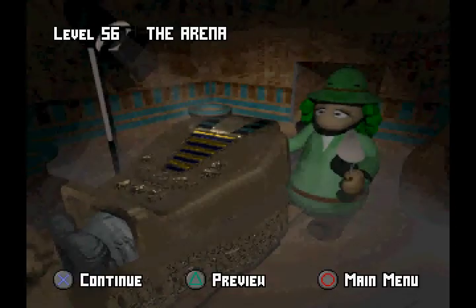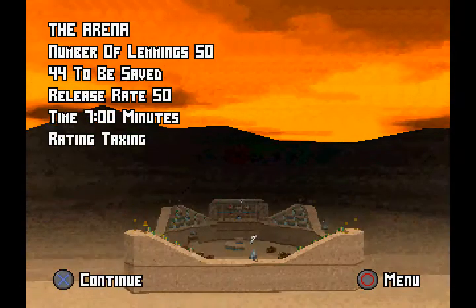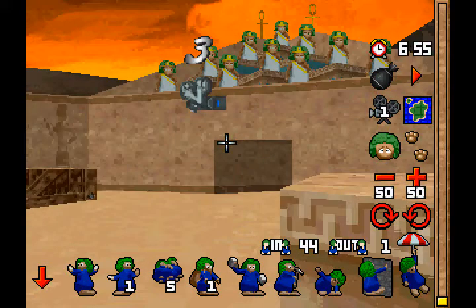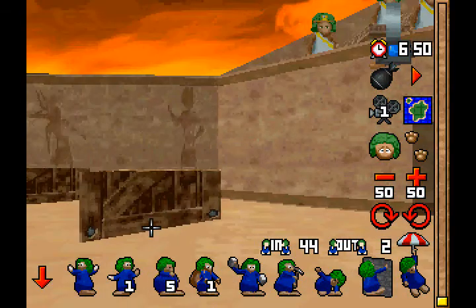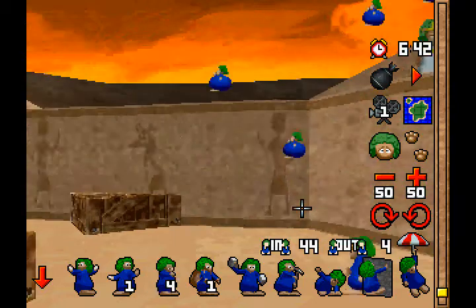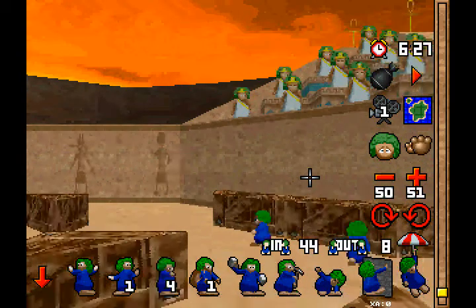The game is starting to lag. Level 56, The Arena. Well, we're in an arena — at least I got that part right. We've got deflector blocks here, and you've got turners, bombers, and builders. First off, you want to use a bomber on this deflector block right here. There we go, that one right there.